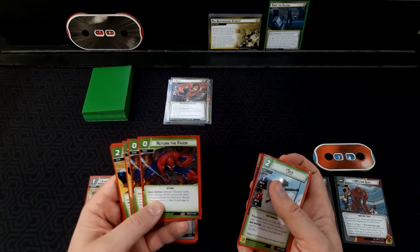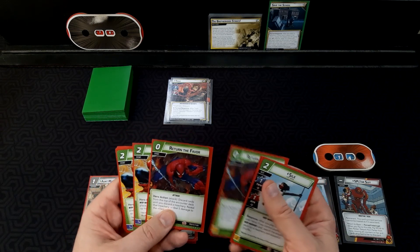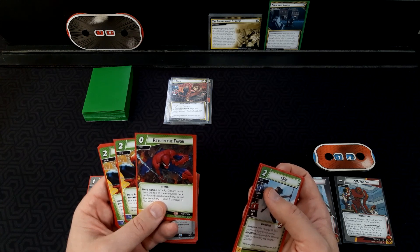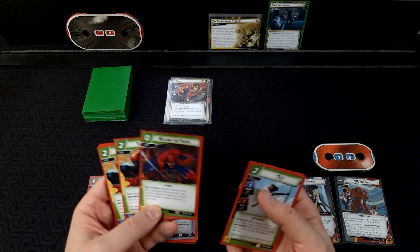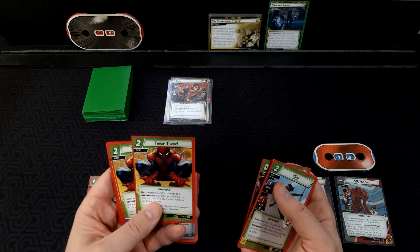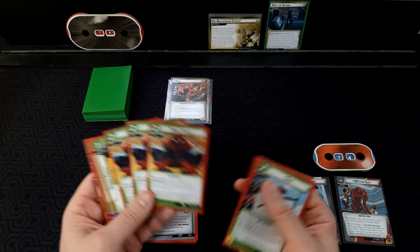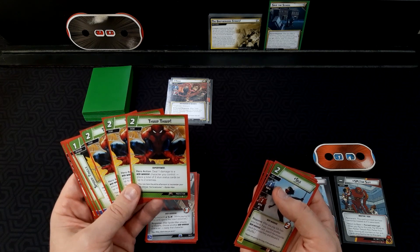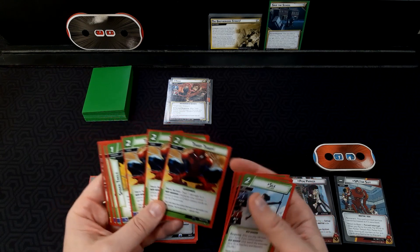For our events, we have Return the Favor — two copies of that — to discard cards from the top of the encounter deck until you discard a treachery, reveal that treachery, and deal five damage to the villain. We have three copies of Thwip Thwip: deal one damage to a web warrior, care to your control, place a total of two stun status cards on up to two enemies.